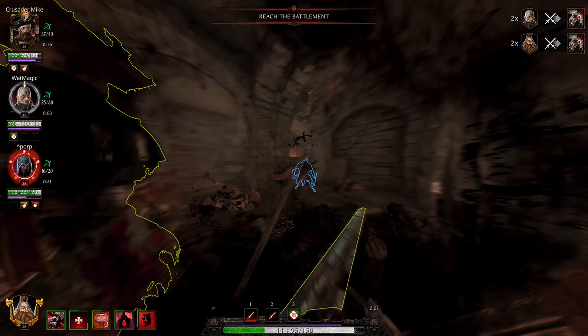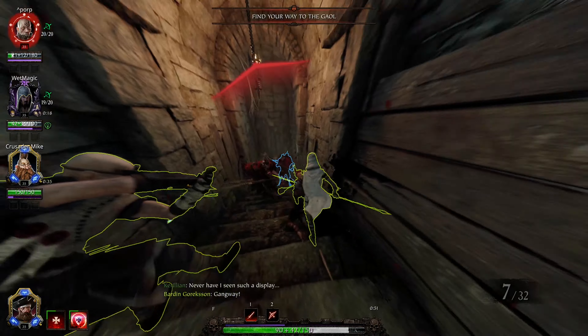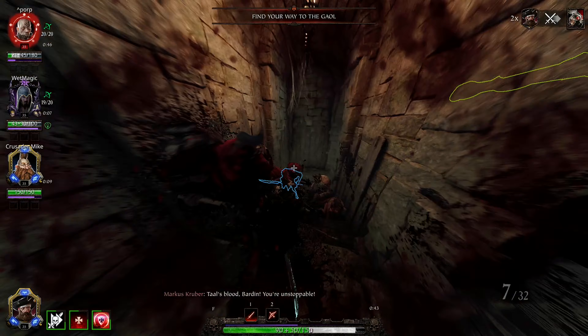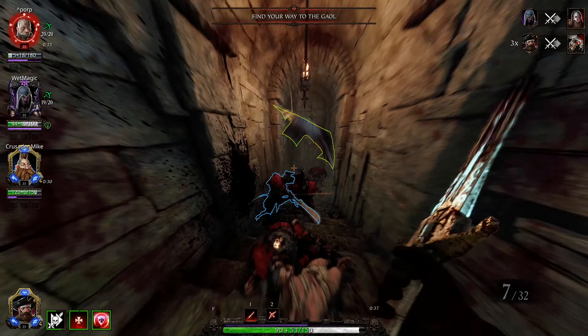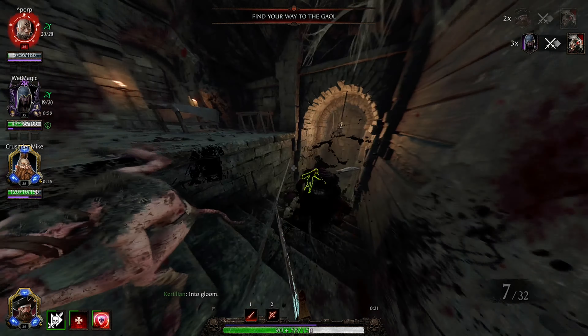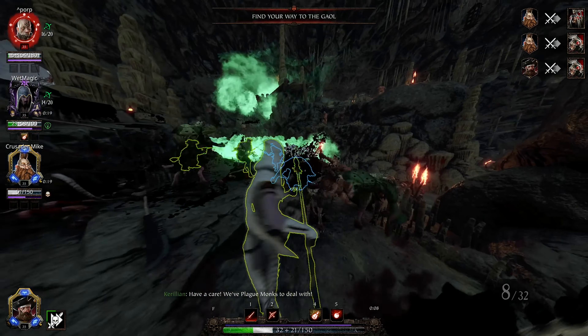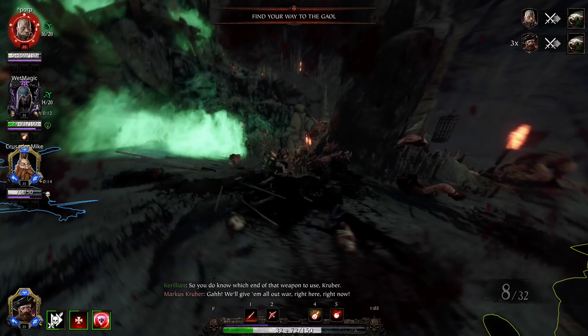Now that we have a solid frontline setup, we can begin to round out our squad a bit. Mercenary is a great supporting class that has a synergy with Zealot. His THP will help everyone stay alive and his talent of Strike Together will consistently give everyone 10% attack speed, increasing the team's DPS. For a weapon, his Executioner's Sword can absolutely destroy elites while being able to handle hordes too, with the talent of Limbsplitter. So he can frontline if he needs to, or he can act in a bit of a supporting role.